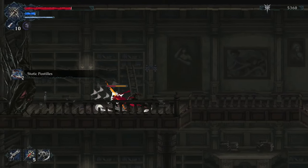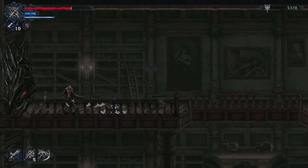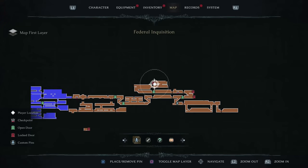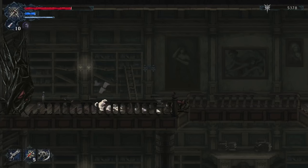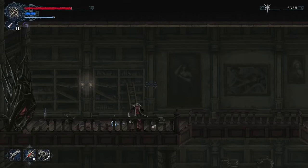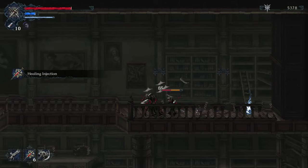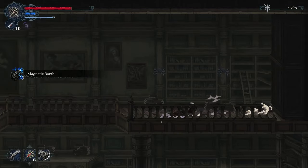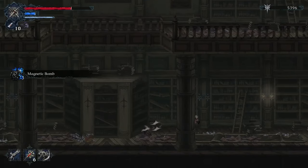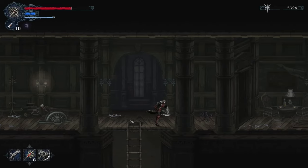Have to pass the batteries. This door we can't open right now, but since it's already on the map we don't need to mark it. We're going to jump to the other side, take down this enemy, and grab another magnetic bomb. Continue to open the shortcuts and get the key.